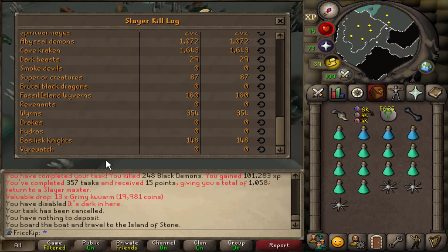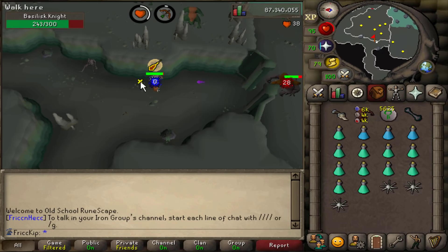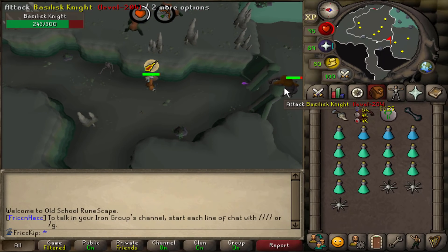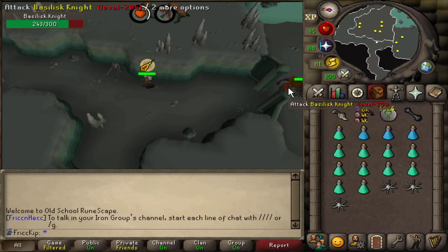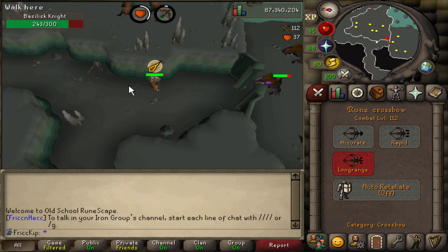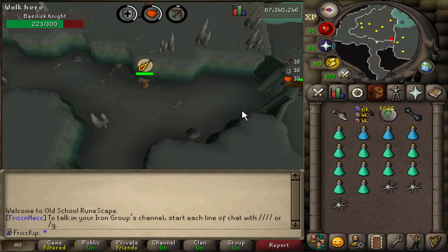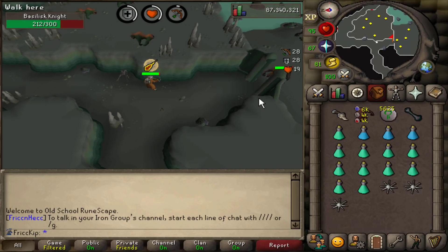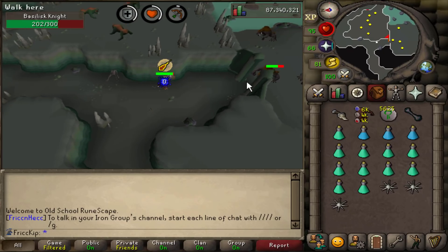Basilisks. I've currently got a Basilisk Knights KC of 148, and it's 1 in 1,000 on task to get the Jaw. I was trying to see if it's possible to get out of the range where I can hit them but they can't hit me back, but I don't think that's possible. I tried long range as well — no, they can still hit me back here too. Oh well. I was just trying to find a way to save the pure pots, but I guess not.